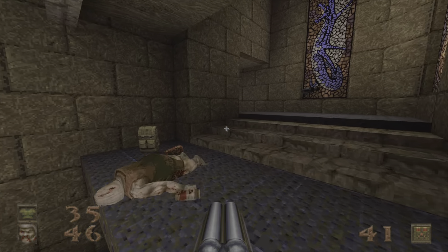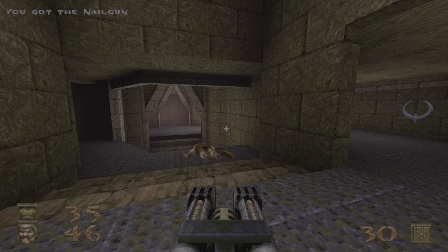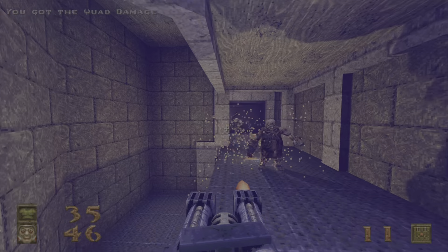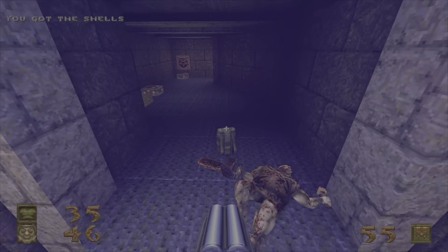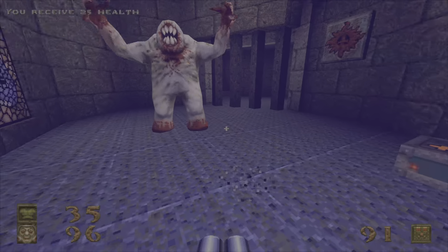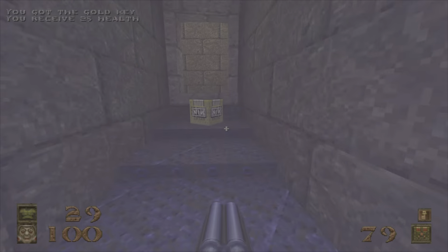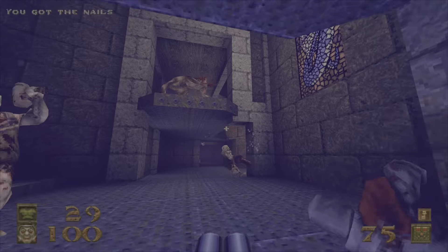Back to double barrel shotgunning. And here we get the nail gun as well as quad damage — let's abuse it. Move away, jump across, hit the switch down here. Take out the Shambler. Hit the switch to escape, get the key, and nails. Nice. Let's do some cleanup work back here.